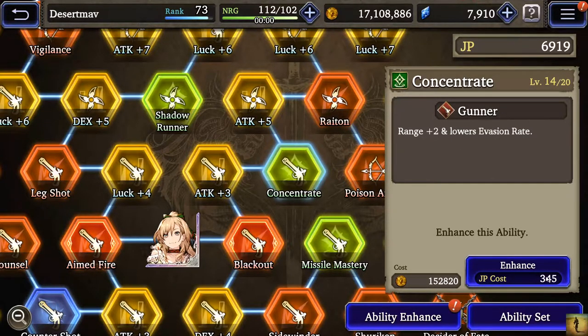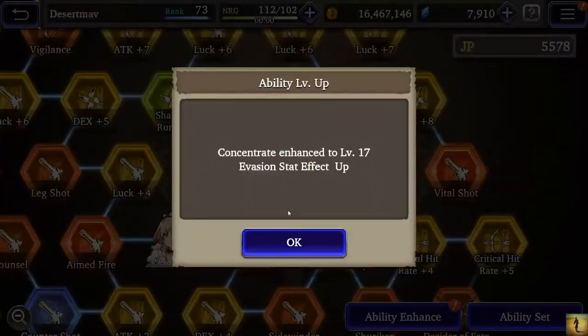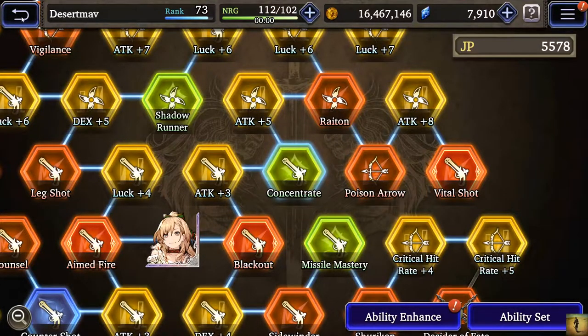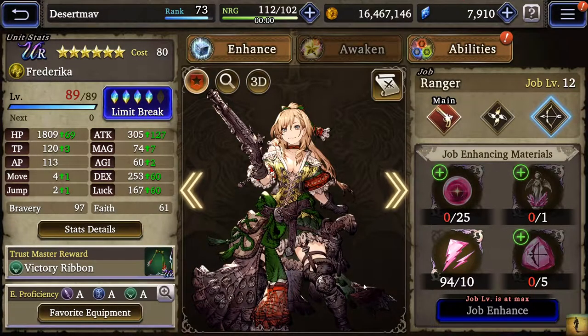I wanted Reflex on her for her ability to help counteract her concentration where she loses evasion. I do need to get this skill up some more to help lower the evasion loss. She's actually a unit I like a lot — she's very good in arena as long as she doesn't do stupid things like walking up to a melee unit trying to hit another melee unit behind them.